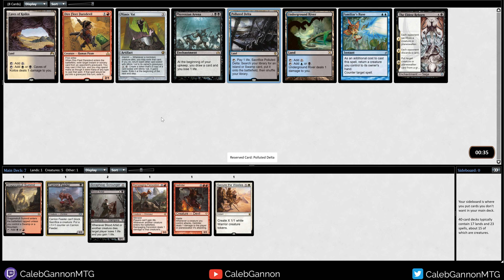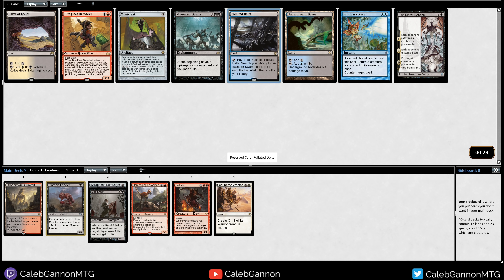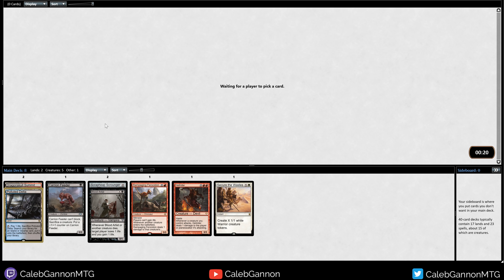There's a Polluted Delta that helps with the mana. Not currently, but it might eventually if we get a black-red dual. I think we pass Blood Crypt though, so the rest would enter tapped. There's Direnfleet Daredevil, which is good. Frexian Arena, which is pretty good. I really do like Mimic that, but I'm just going to take the Polluted Delta.